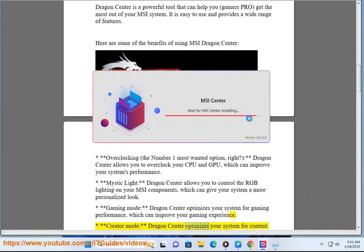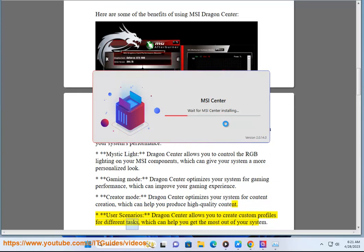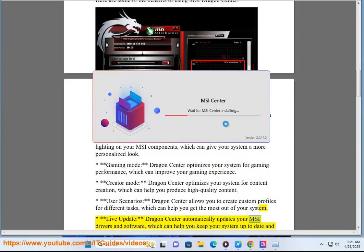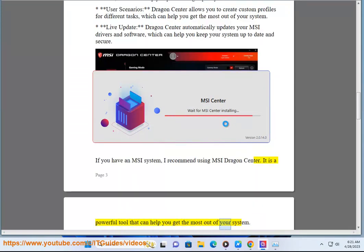Creator Mode optimizes your system for content creation, which can help you produce high quality content. User Scenarios allows you to create custom profiles for different tasks, which can help you get the most out of your system. Live Update automatically updates your MSI drivers and software, which can help you keep your system up to date and secure. If you have an MSI system, I recommend using MSI Dragon Center. It is a powerful tool that can help you get the most out of your system.